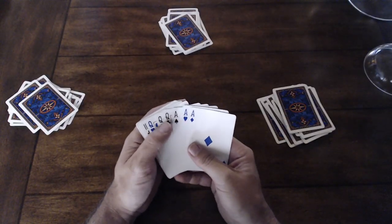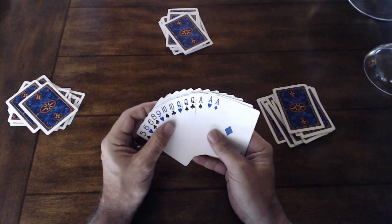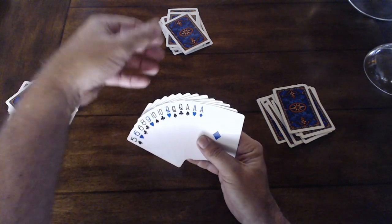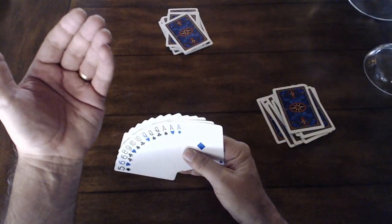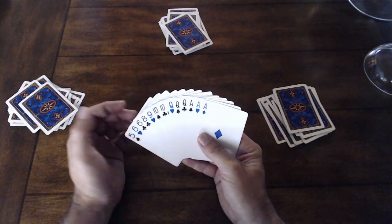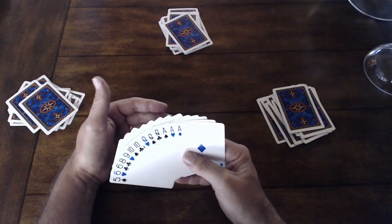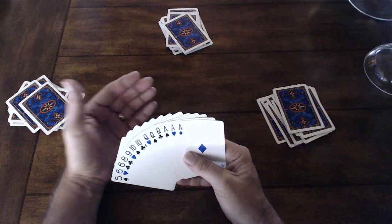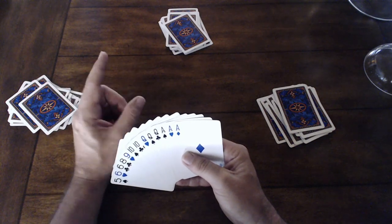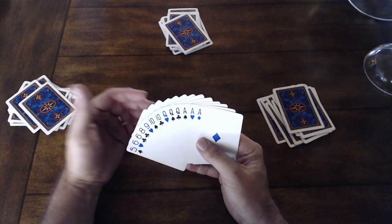Anytime before you play your first card, you can call what's called a Tichu. You can call it anytime before you play your first card — which means it could be halfway through the hand, since you can keep passing. If you call Tichu, you're saying you think you're going to go out and run out of all your cards first before anybody else does. That's a bonus of 100 points. If you don't get it, it's minus 100 points. It's not as risky, but it is still risky.